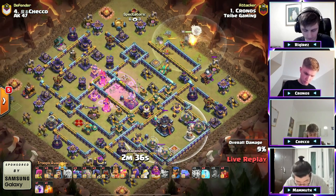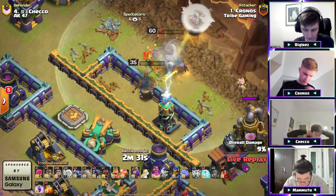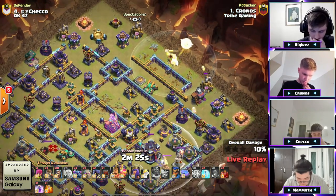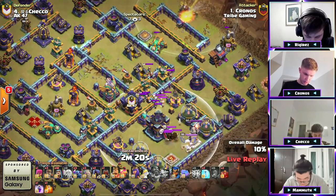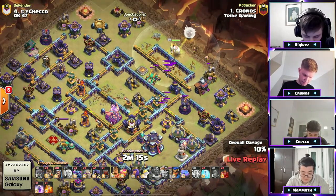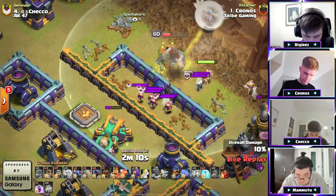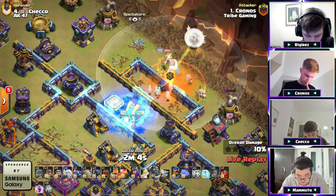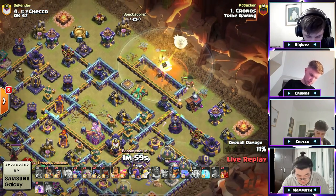Oh no, he dropped the Headhunter — oh no, no no no! The Warden's ability was forced — oh, that's gonna really hurt. The Warden ability is critical for an attack. As he lures out the CC — he lures a little bit of the Clan Castle — I think the Headhunters ran to the King or something. But we got a bunch of archers — oh no, this is bad. He drops the Poison Spell, freezes the Scattershot — the Warden is down to like no health. Hang on Warden! But he's got no more Poison — that freeze on the RC cost him that Warden ability.